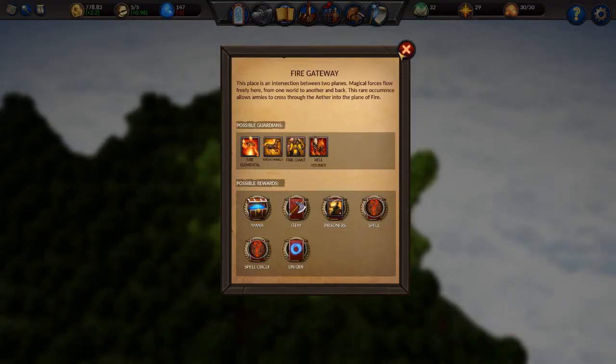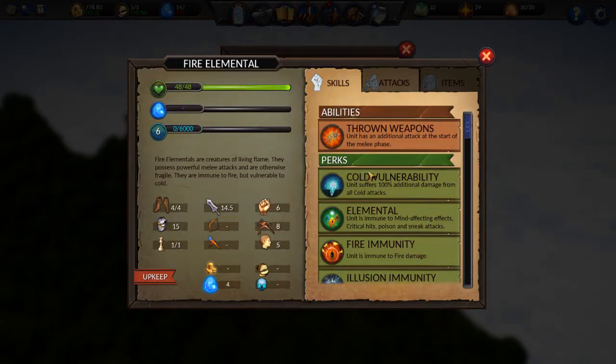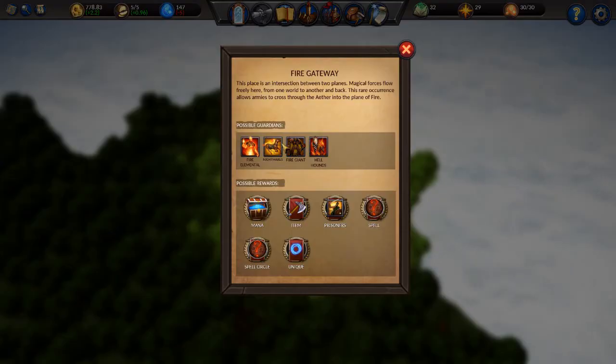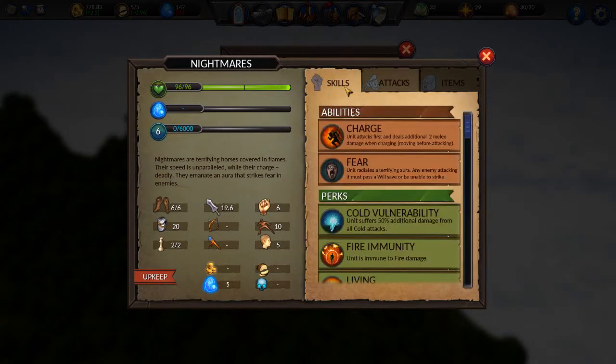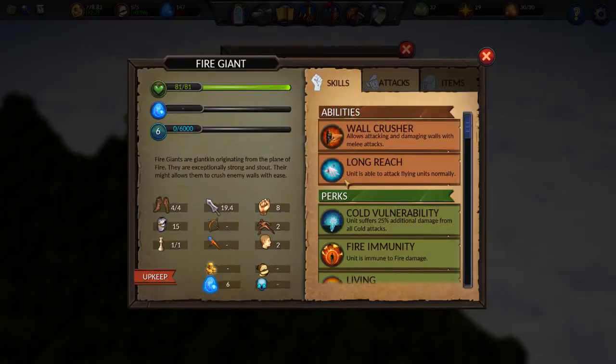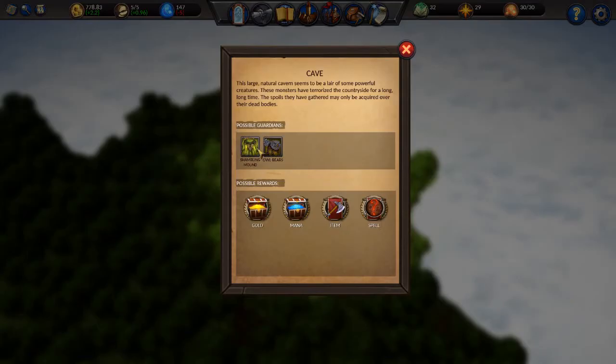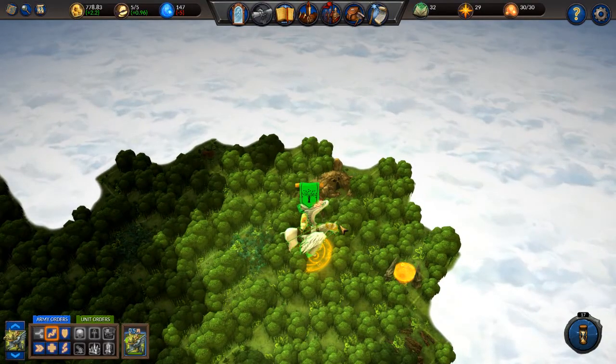What is this? A fire gateway. That is a fire elemental — it has fire immunity, we don't care for that. It has an additional style in melee phase. Can it reach flying units? It can, and it will do 15 damage. But we could deal with that guy. Nightmare horses — we know those, they're pretty tough but they cannot reach us, so that's not our primary problem. This guy can reach us and does a lot of damage. He's fast, and his armor class isn't that high. And this is a hellhound.